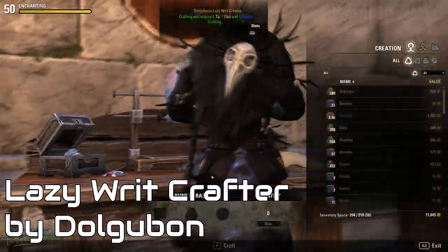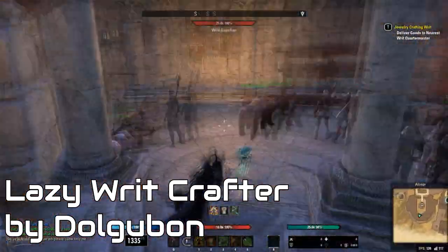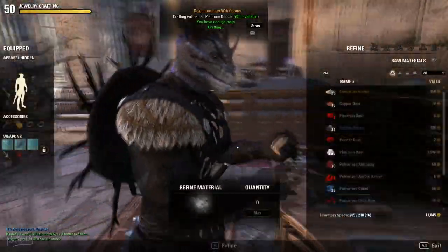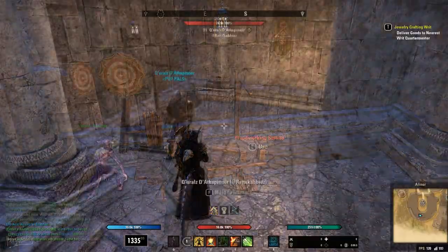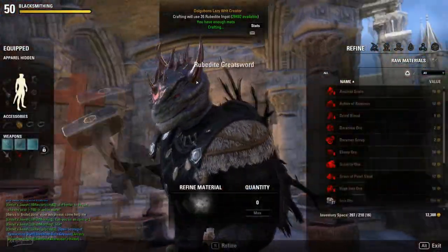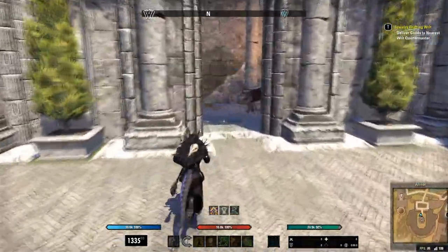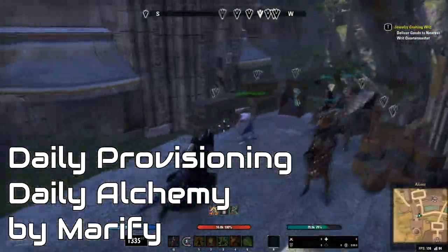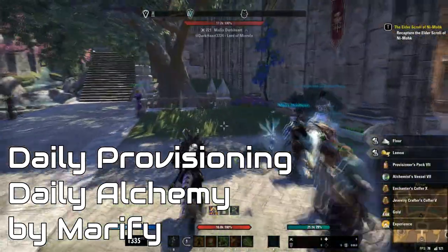Lazy Writ Crafter is the go-to add-on for completing daily writs. It will automatically accept the writs at the board, automatically complete them at each table, automatically hand them in, accept the rewards, and automatically open the containers from those rewards — it truly lives up to its name. However, I actually don't use this for provisioning and alchemy writs anymore since it stopped working many months ago. Now I use Daily Provisioning and Daily Alchemy instead — super straightforward add-ons, almost no setup, lightweight, and automated. Highly recommend them.